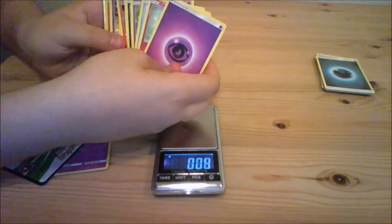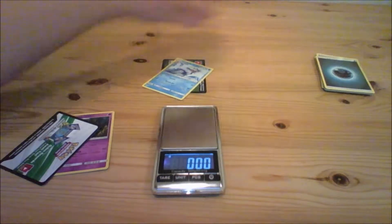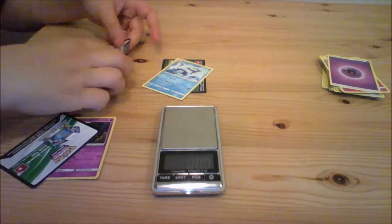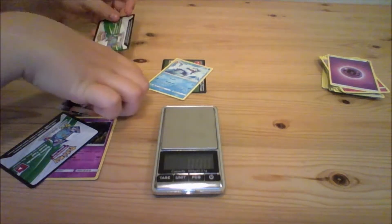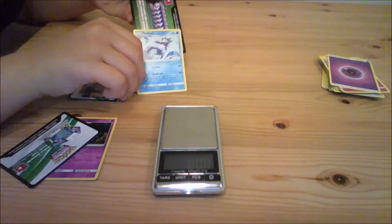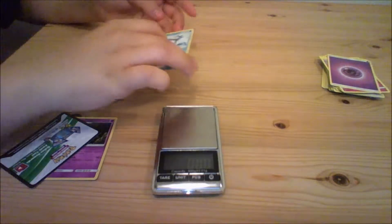This is really hard to show with my camera setup, but this is an ultra rare and the code card. One thing I noticed when opening packs more recently is that the code cards are different: when you get ultra rares and holos it's this one, but when you get just regular rares it's this code.